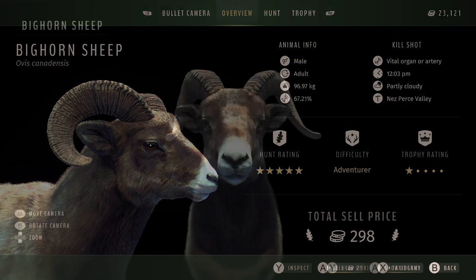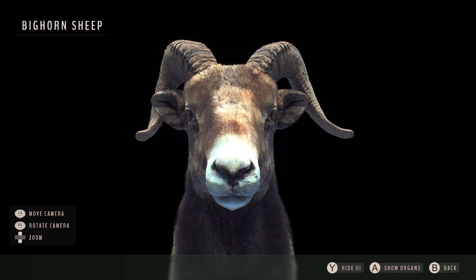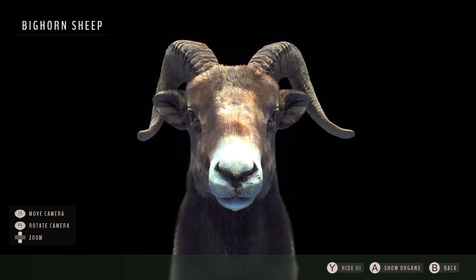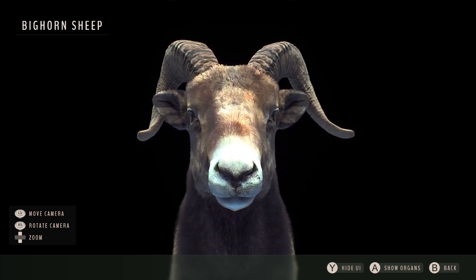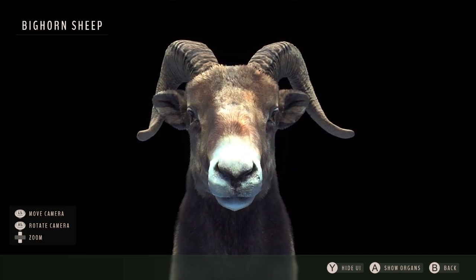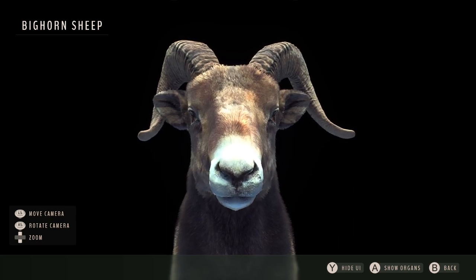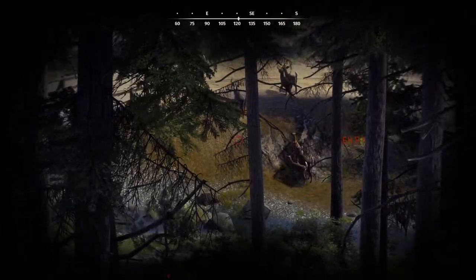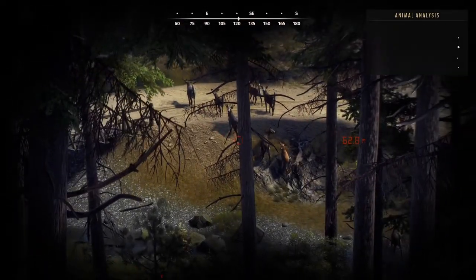I'll come back to this group and take out the other one star adult and the two star mature unless he dies. Taking a closer look at this bighorn I can see straight away why he is a one star — he is wonky. One horn flares out to the side way more than the other. I'm wondering if the other individuals have the same thing, because with genetics in this game if one animal is wonky in a herd you'll often see other animals in the herd being wonky as well.